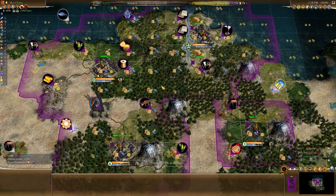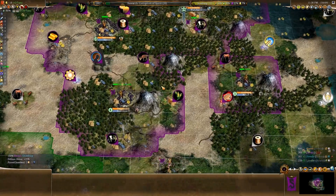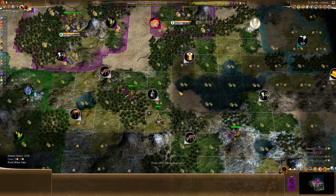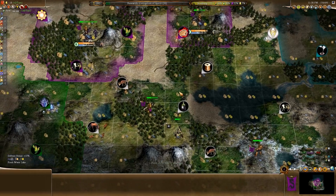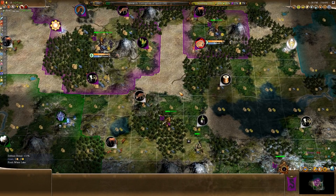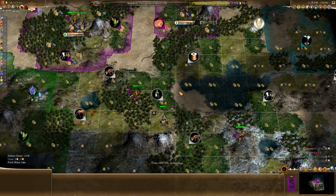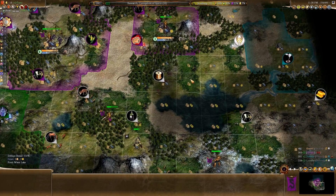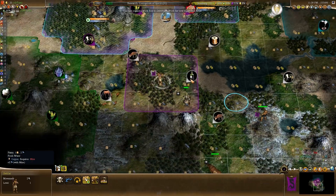The map is Terra, which is randomly generated of course, but it's meant to roughly resemble Earth, with sort of Earth-like continents. You have basically an old world, the new world which represents the Americas, and what they call the third world, which represents the various smaller continents and islands strewn around randomly. Everyone starts in the old world, of course.